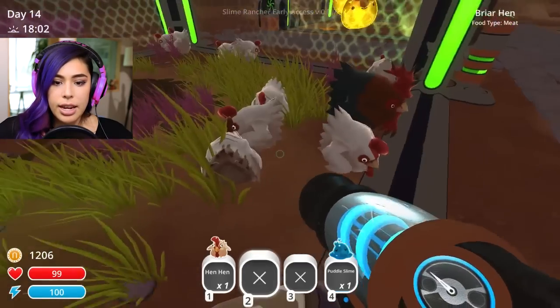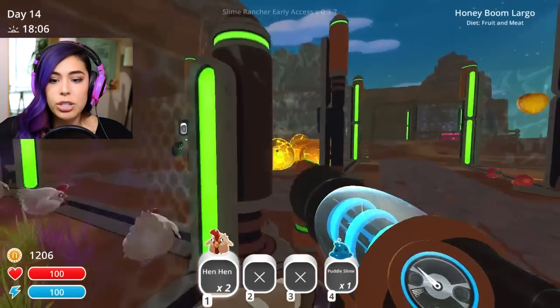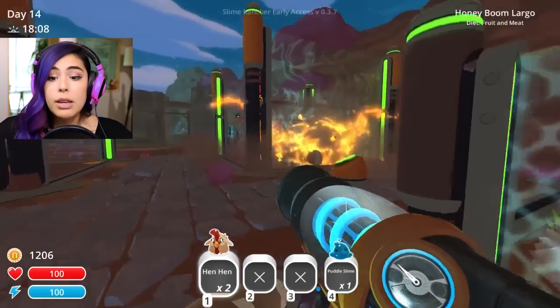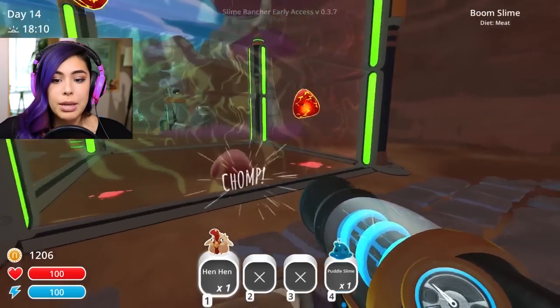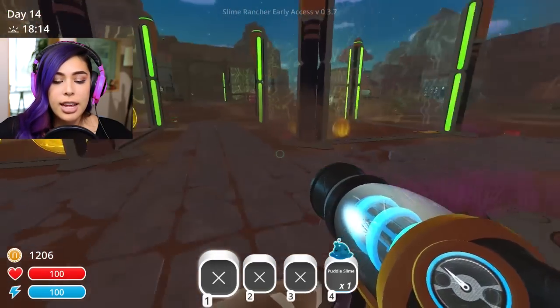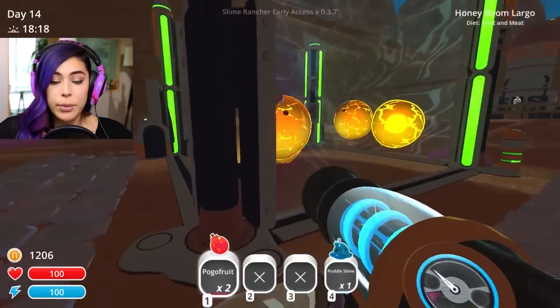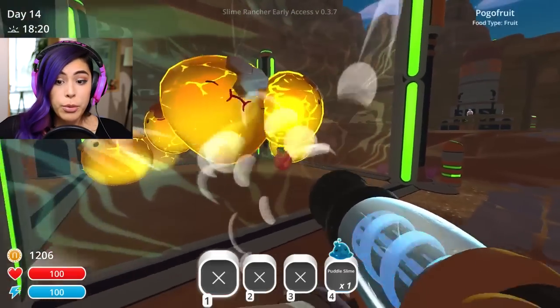I don't want to take this hen — I just want the normal hen and we're gonna feed... we should actually just feed these ones because this one eats fruit. So let's just feed these ones the meats. Let's keep them happy, go get that chicky, and then we have some fruits over here — pogo fruit — and we actually have a farm for pogo fruit.